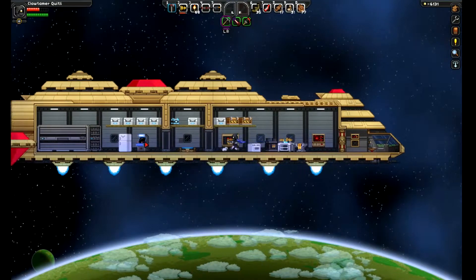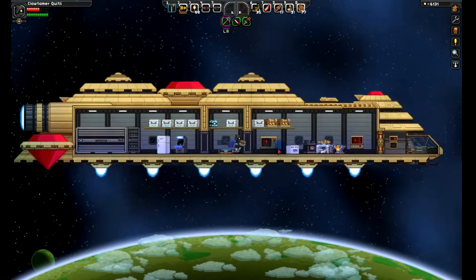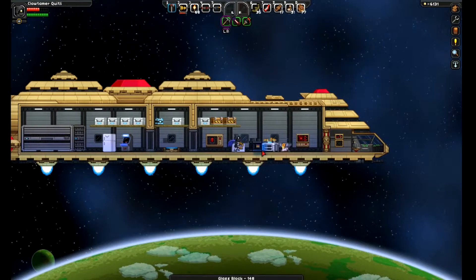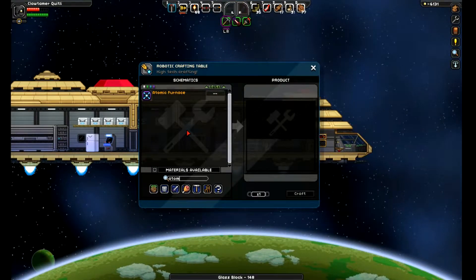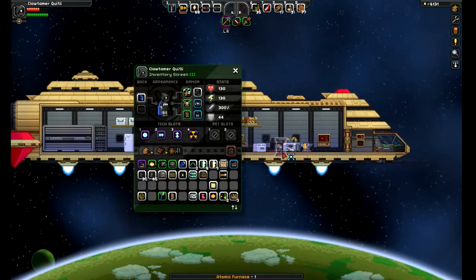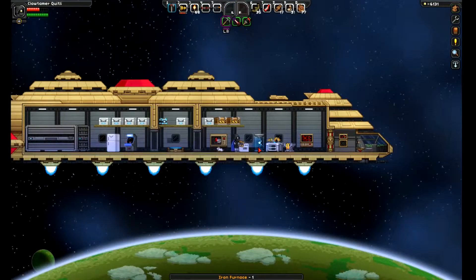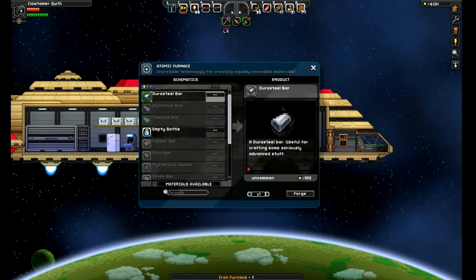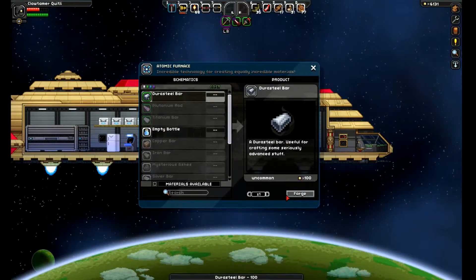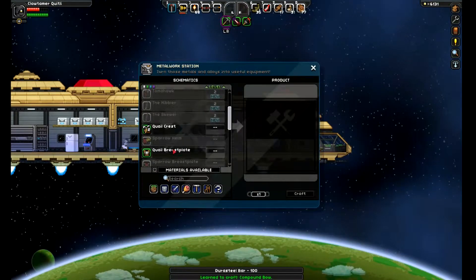I need fine sand to make glass. If my Atomic Furnace will replace my regular furnace — yep. There are steel bars. Let's make 100 of them. There we go. Titanium.